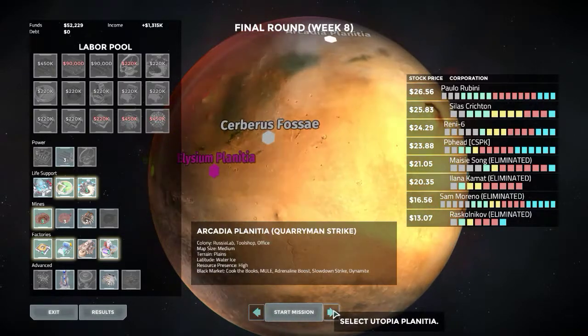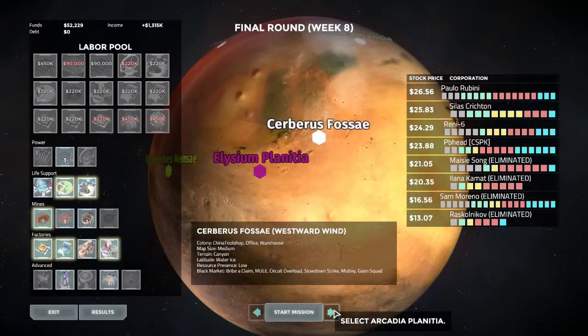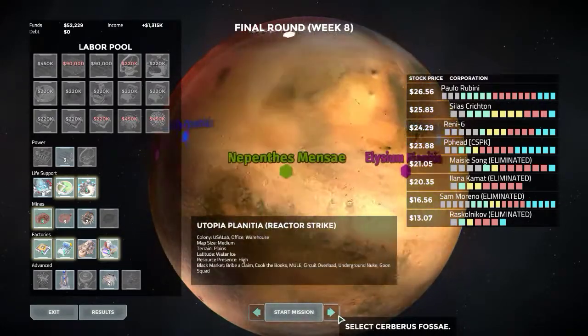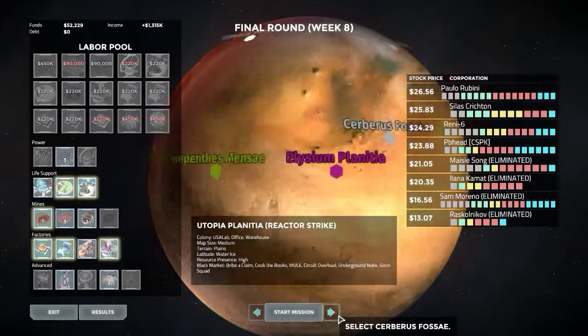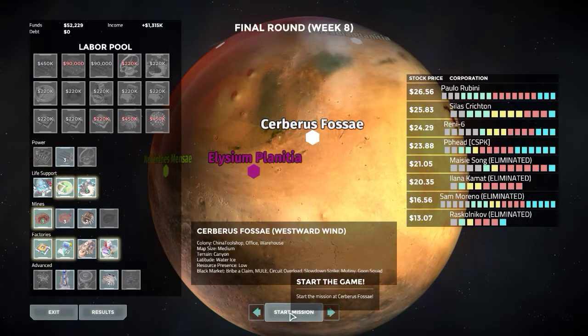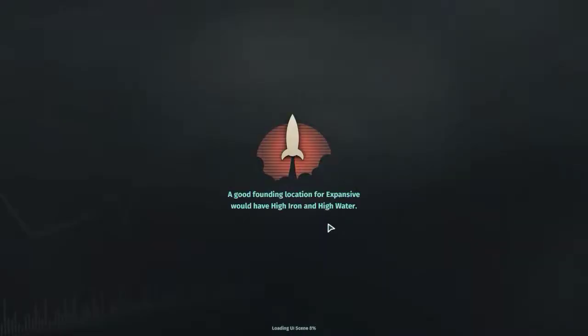I think we decided this is the least horrible of the options, because reactors and quarries — no. I don't want any of that stuff. Let's go with the wind. No perks, because it's just: we win — which we should be able to do. Hopefully. Kinda failed last time, I suppose.